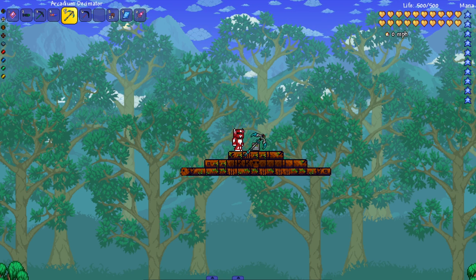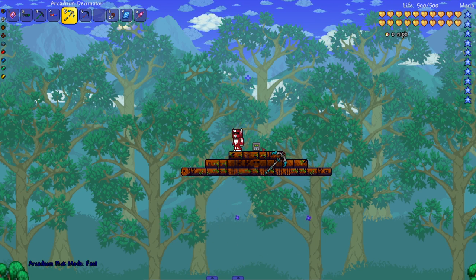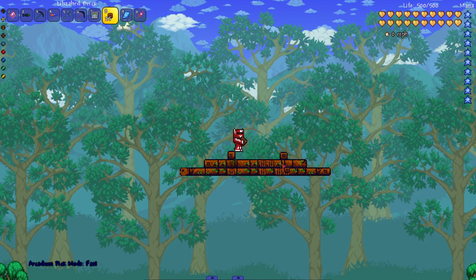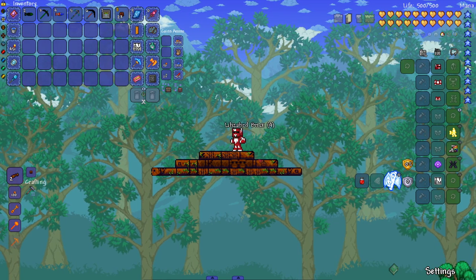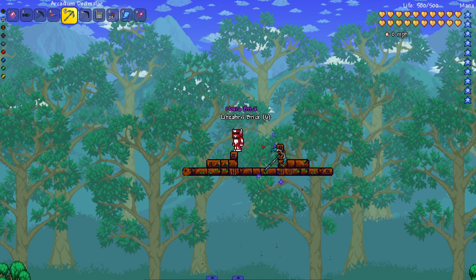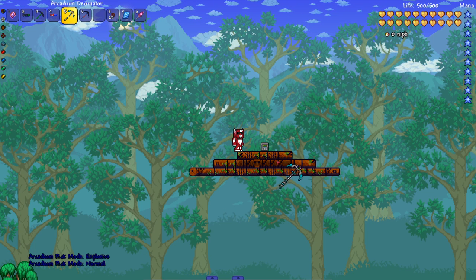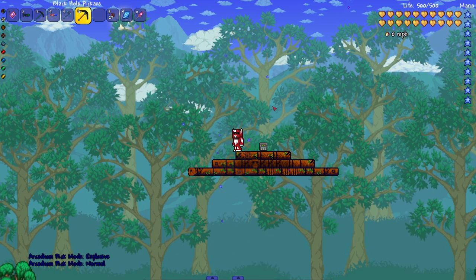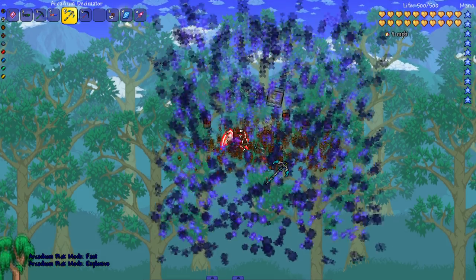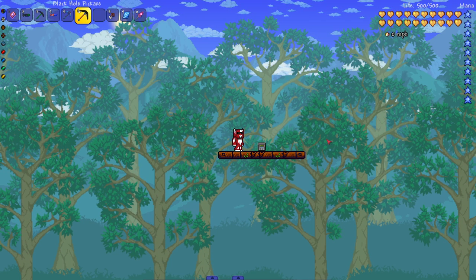The Arcadium Decimator — normal mode: can't break it. Fast mode: can't break it either, though it did break blocks underneath which is interesting. It seems like mining under it could potentially work. Explosive mode — that easily broke it, blew through nearly everything. So the Arcadium Decimator can break it in explosive mode.